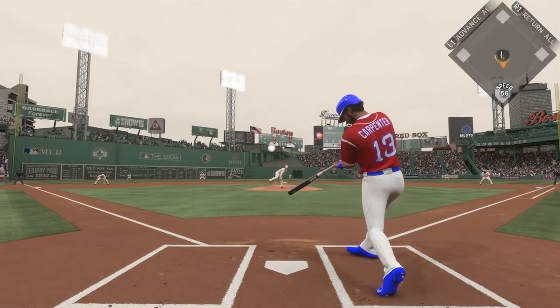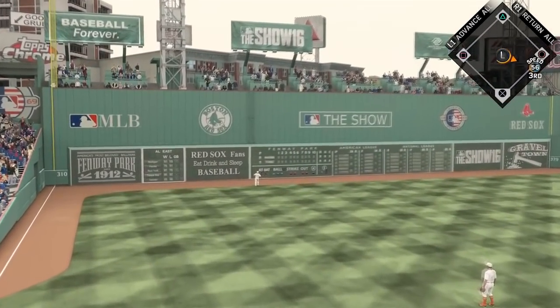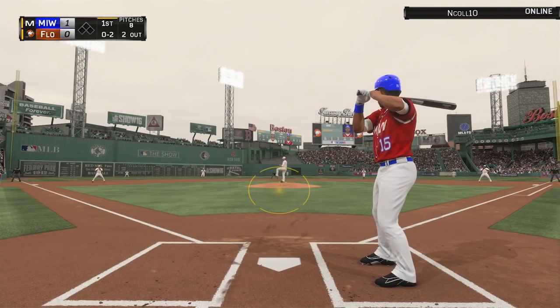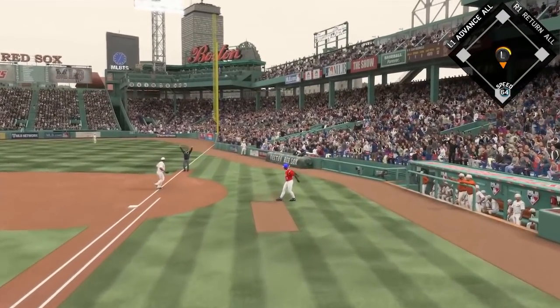The first pitch of the game — Matt Carpenter is going to get a fastball right down the middle. He's driving this thing deep and it's finding its way over the Green Monster with a leadoff home run. You couldn't ask for a better start there. He's going to be staying in the one hole for a while if he's going to keep hitting like that.